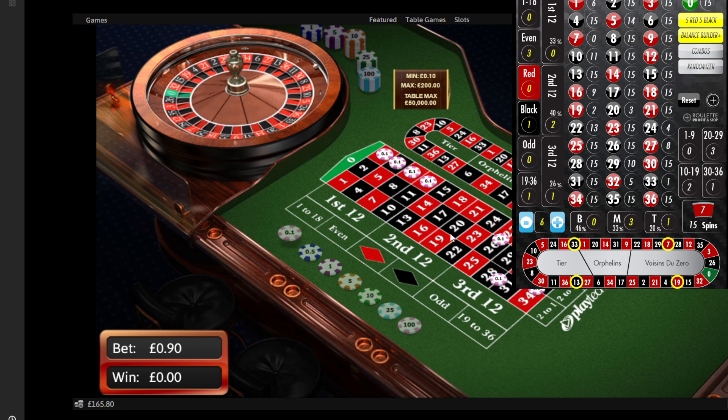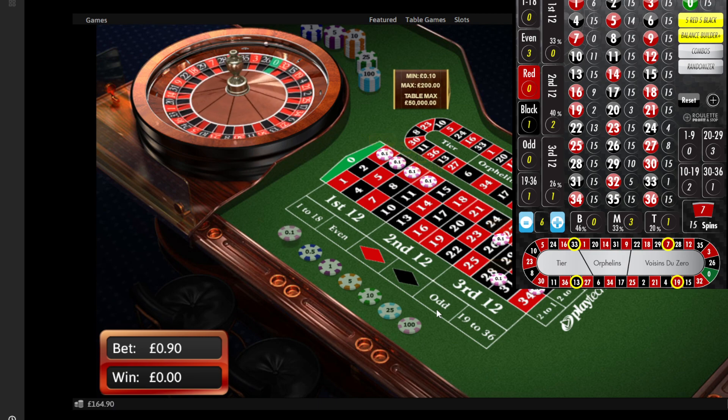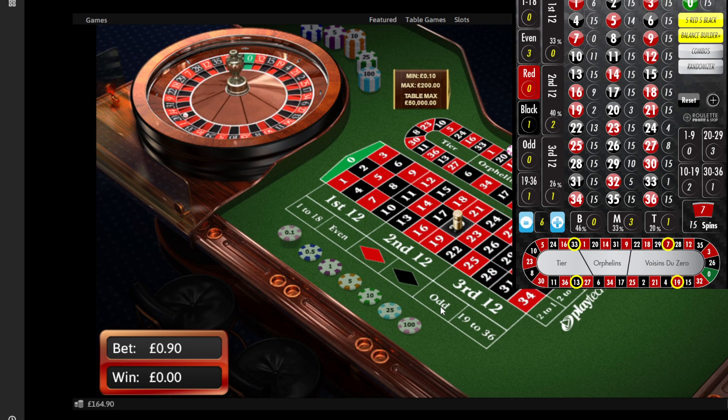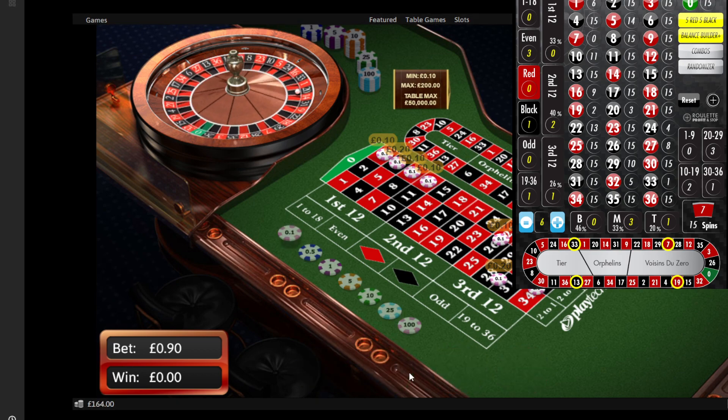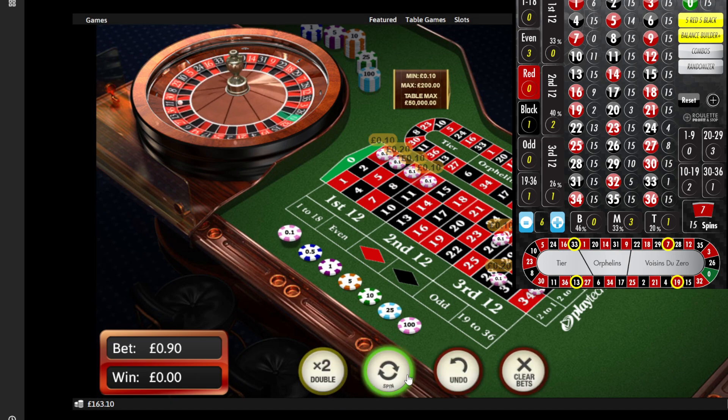This is spin number three — we don't hit now, we're into a climb. Re-bet, spin — this is number one of five. Re-bet, number two of five. Re-bet, number three of five. Maybe a three here, hopefully. Maybe three — no, no, no, no. Re-bet, this is four of five.